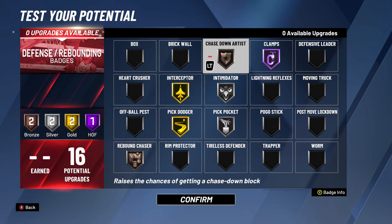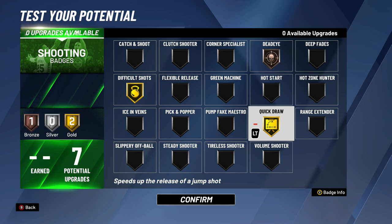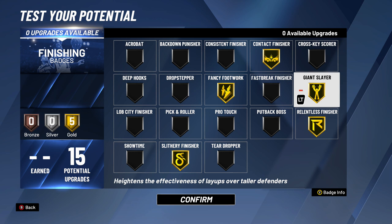For your badges — defense and rebounding — I will go Hall of Fame clamps now, gold pick dodger, silver pick pocket, gold interceptor, silver intimidator, bronze rebound chaser, and throw the last upgrade on chase down artist. Kobe as a defender is way better in terms of badges with one purple and two gold. For playmaking: Hall of Fame quick first step, gold dimer, silver handle for days, silver space creator, gold ankle breaker, silver bailout, bronze unpluckable, and bronze lob city passer. For shooting: same as before, only with an added bronze dead eye along with gold quick draw and gold difficult shots. And lastly for finishing — he doesn't get Hall of Fame badges here, but we end up with gold contact finisher, gold slithery finisher, gold giant slayer, relentless finisher, and gold fancy footwork.